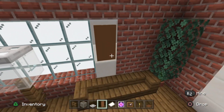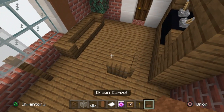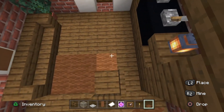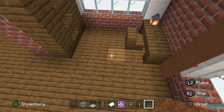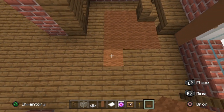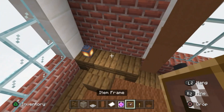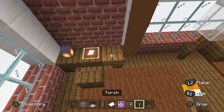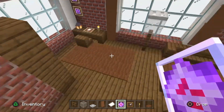Place brown carpet around the seating area: two here, then one-two-three, one-two-three, and a final three. Spin around and add another carpeted area - two behind the chair, then three rows of three diagonally from the lamp. Place an item frame on the desk in front of the seat with paper facing the seated person, a torch beside that, and two item frames above the lantern with end crystals. This first room is now completed - awesome!